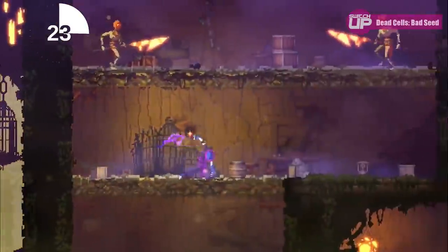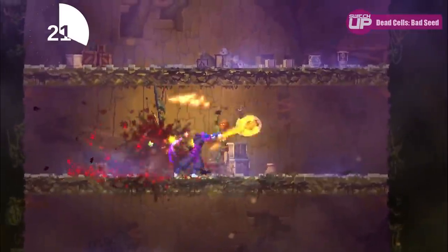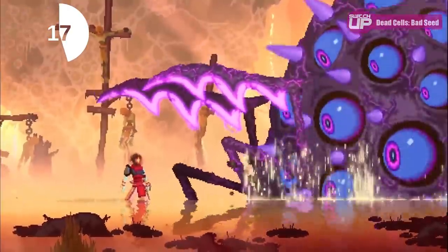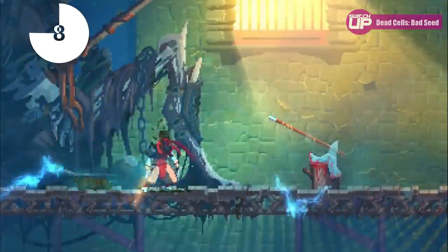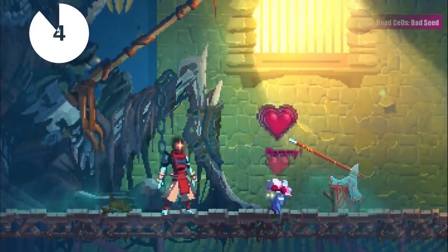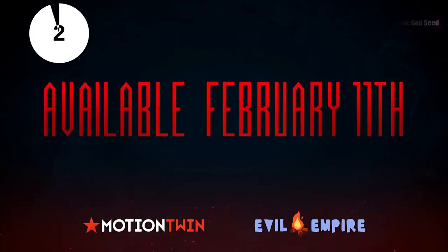Finally, there's the Nest, which is the domain of Mama Tick. The two new levels are alternatives to the Promenade and Toxic Sewer levels from the original, and the Ramparts, Ossuary and Ancient Sewers, with the boss designed to be on par with the Concierge — man, that one took me a while originally. If you've been holding out on Dead Cells, stop holding out — just buy it. I promise you you'll like it.